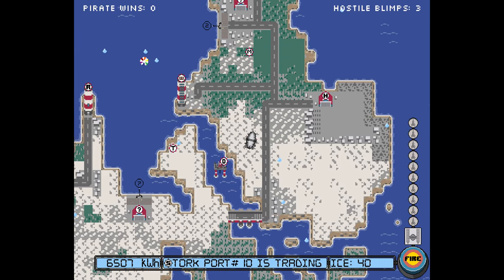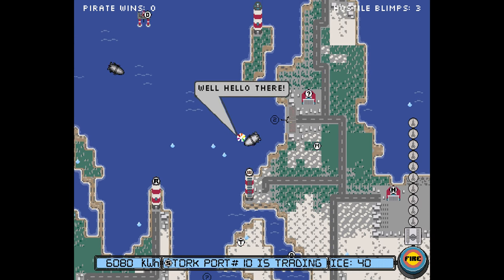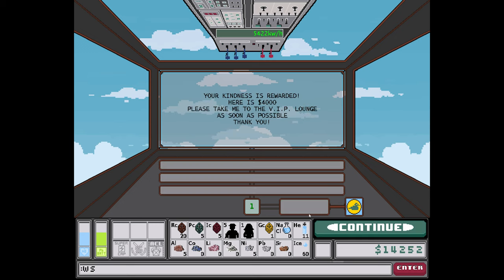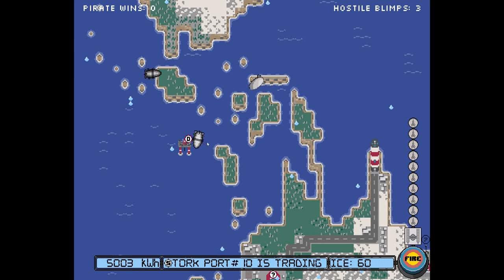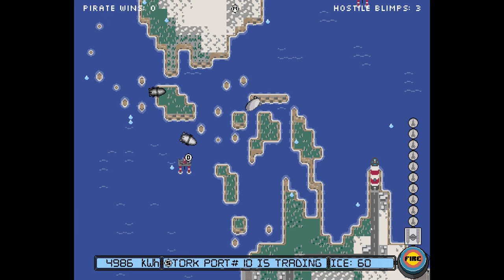Let's launch. This is the storage — I don't need to store anything. Well, hello there — nice blimp. Are those the pirates? I don't know and I don't want to know. Welcome aboard! Yes, this is what I needed — let's move on.